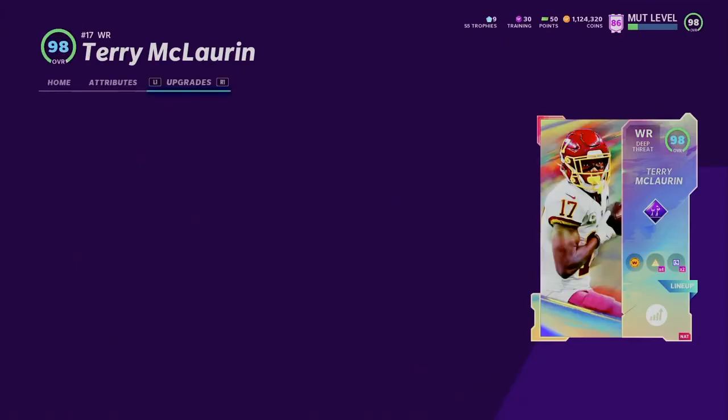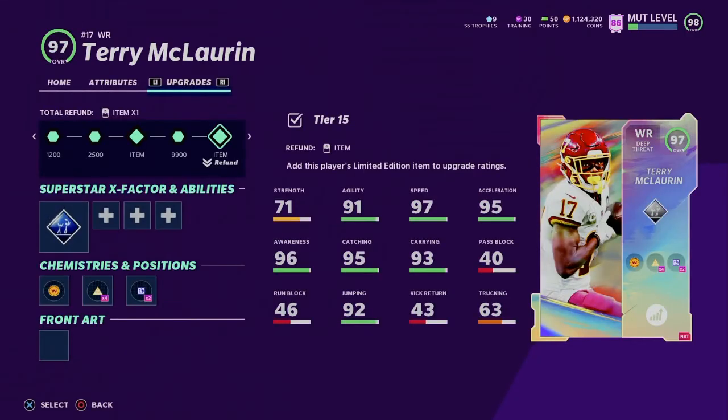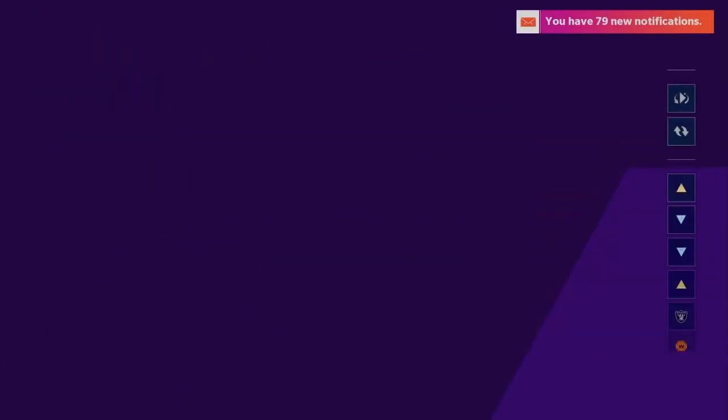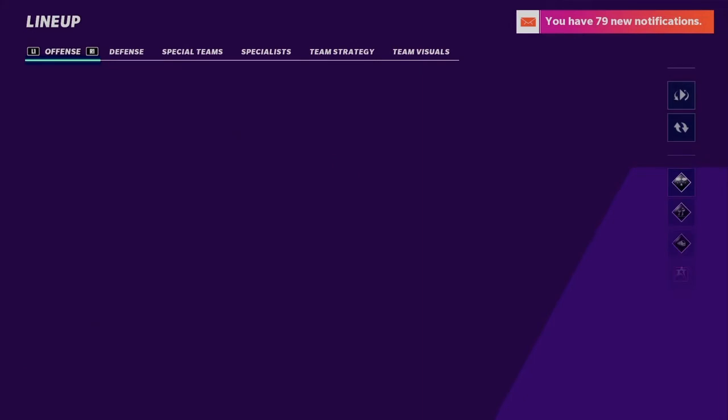Terry McCorn — I finally got his new card and upgraded him to a 98 overall. I'm not sure whether to put 'Go Deep' or keep 'West Coast' on him to hit 98 overall, so if you guys could leave a comment and help me with that it'd be really appreciated. He has 99 speed, 94 jumping, 99 catching, 93 catching in traffic, 96 spec catch, 99 short route running, 99 mid route running, 95 deep route running. Really good card.